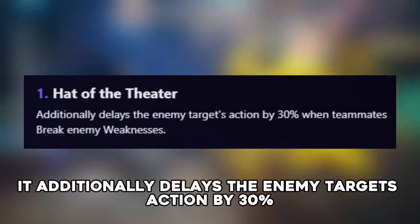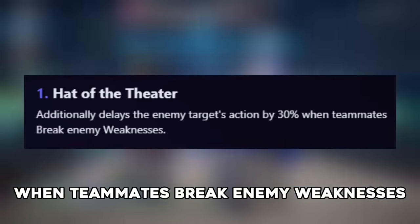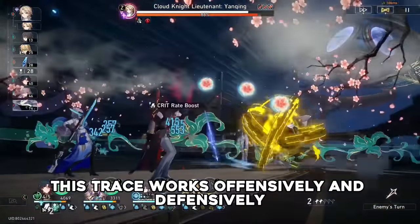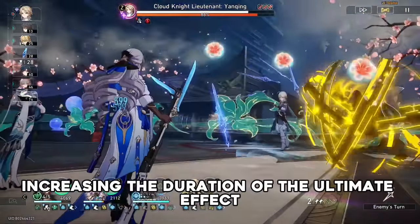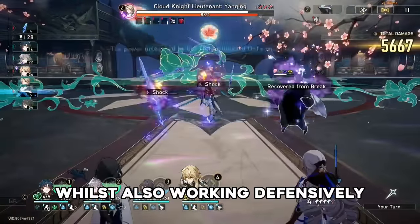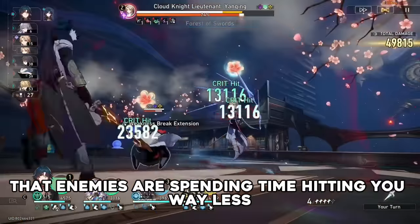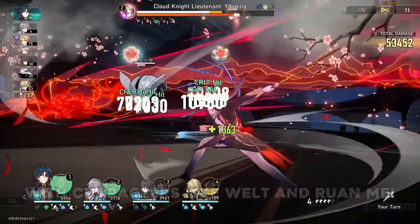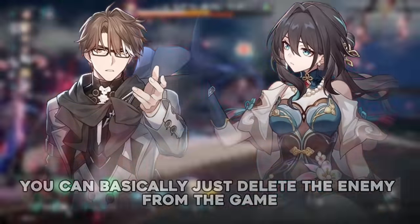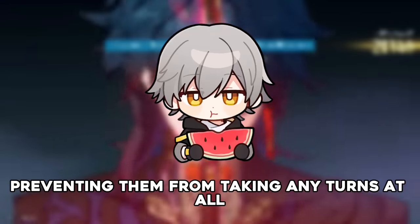The first trace additionally delays the enemy target's action by 30% when teammates break enemy weaknesses. When combined with their ultimate, this trace works both offensively and defensively — increasing the duration of the ultimate effect resulting in a ton more damage, whilst also extending the duration of the break itself, meaning that enemies are spending time hitting you way less. With characters like Welt and Ruan Mei to further extend the delay, you can basically just delete the enemy from the game, preventing them from taking any turns at all.